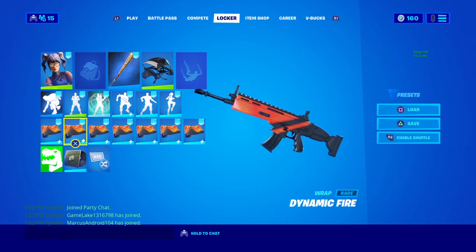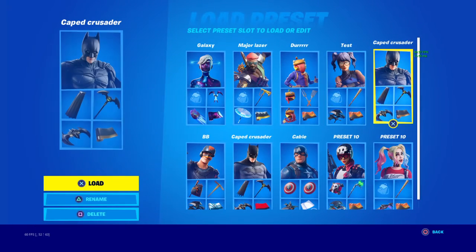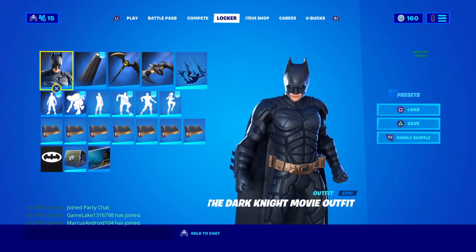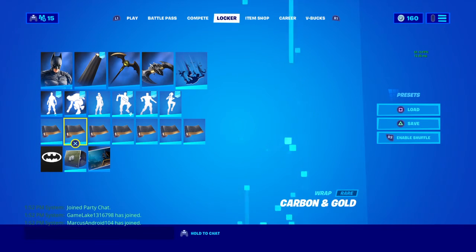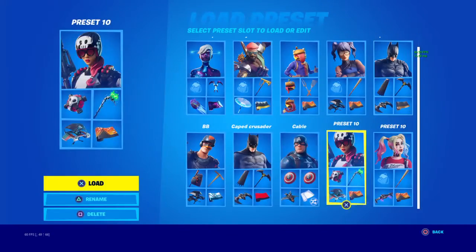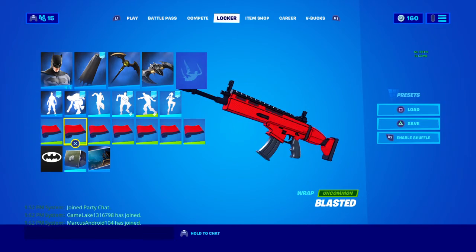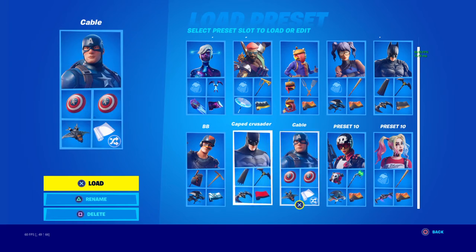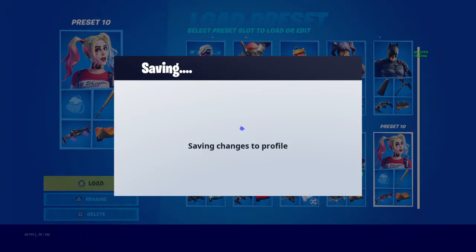And this one for Batman — I use the Cape, the bat stuff, but the Dynamic Fire wrap looks very good on it. The Dark Knight wrap looks really good too. I use this one because it's like a comic book outfit.